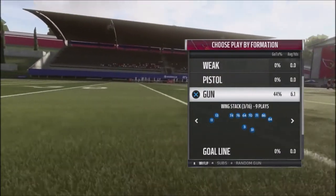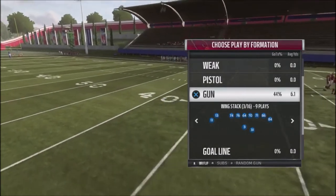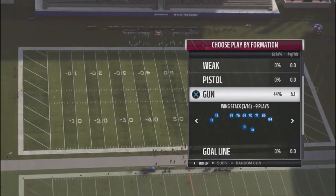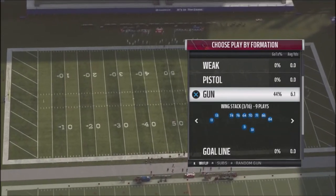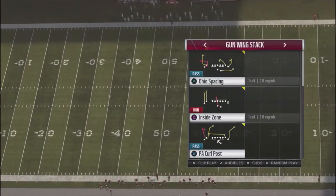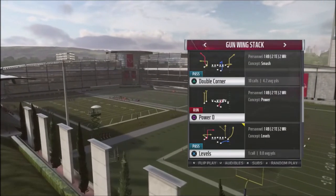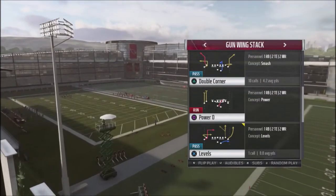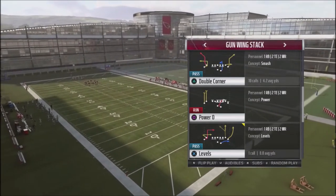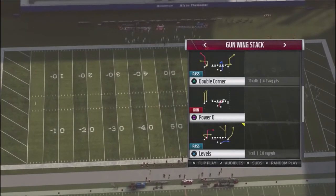Hey Patreon, this is Prometheus once again, coming back with some more red zone requests. I've had a lot of patrons request red zone breakdowns. This is going to be out of the Cardinals playbook — part of the Cardinals offensive scheme. We're going to be using the Gun Wing Stacked, and I'm going to break down the Doubles Corner and show you the versatility of how this play works and how you can use it to manipulate your opponent's zones.